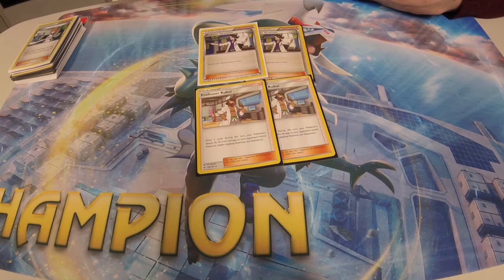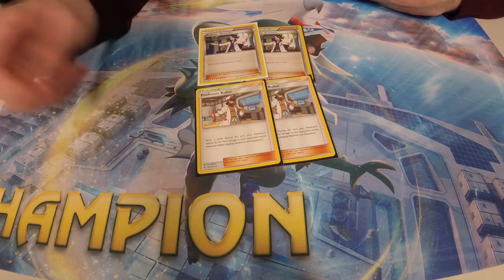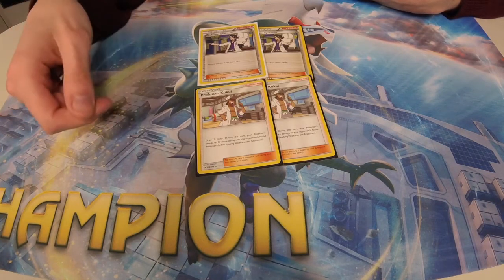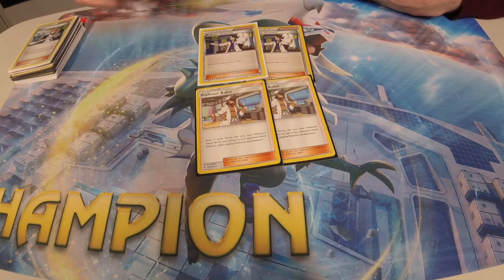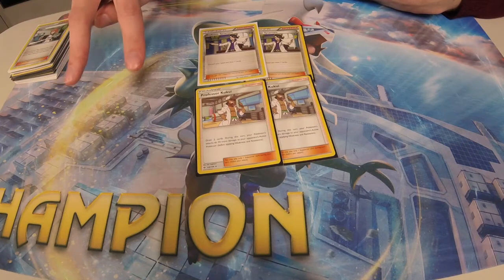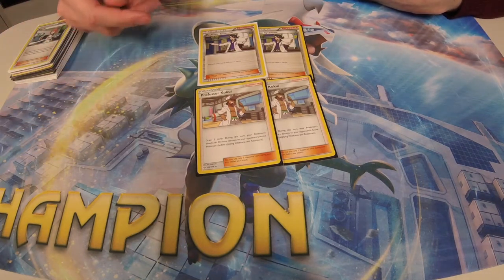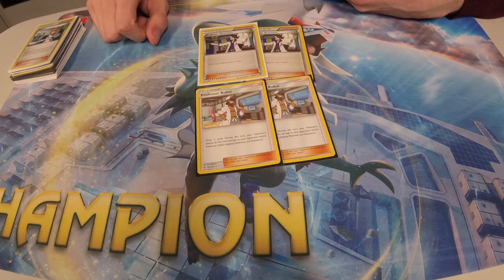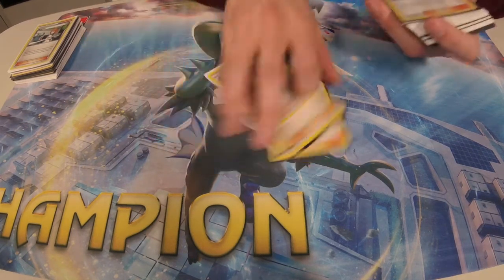Bloodthirsty Eyes up a Lele, and with Choice Band and Kukui you kill the Lele with Zoroark's Riotous Beating. So you can kill a Lele without ever wasting your GX attack and take one-shots that way. Basically your game plan is: two-shot something with Zoroark, one-shot the Lele with the Kukui play, and then one-shot something with Lycanroc — that's your six prizes. Three knockouts and that's it.